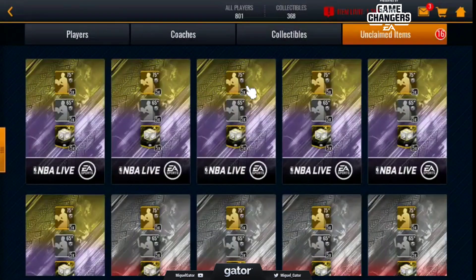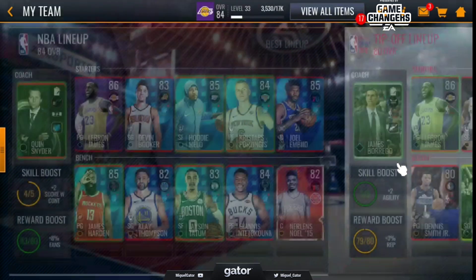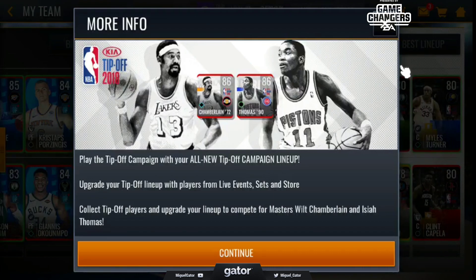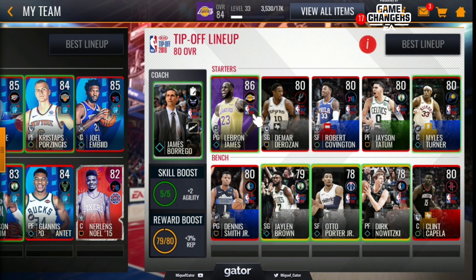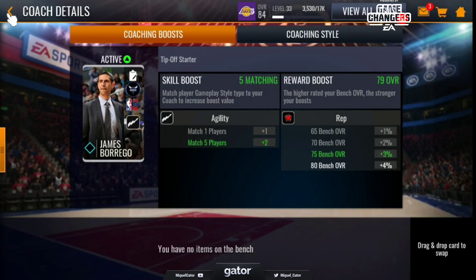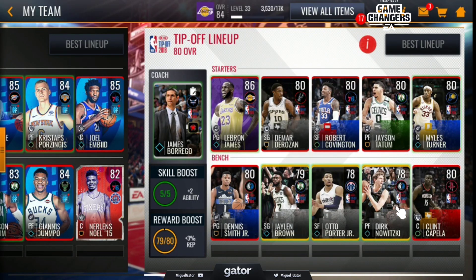We got two of the same players. Let's go ahead and take a look at the lineup. Right here is the NBA Tip-Off campaign — collect ball players in your lineup to compete for masters Wilt Chamberlain and Isaiah Thomas at 86 overalls. The goal is right there. I already had LeBron James — not bad. This one is 84 overall, not bad. Pretty solid starting five, pretty solid bench as well. That gives you a rough estimate of what you might get opening two of these bundles. All right guys, take it easy — like, subscribe, Gator out.